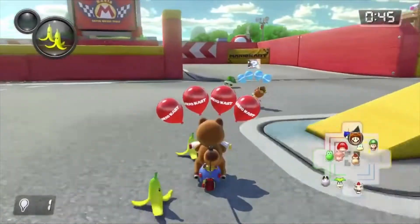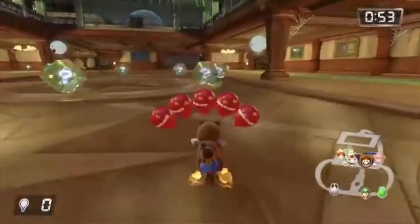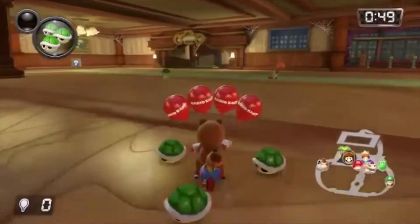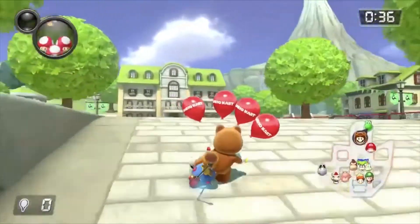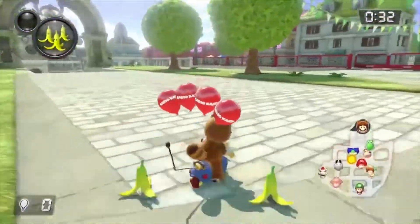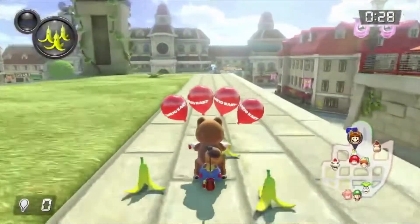SNES Battle Course 1 is your standard, simple retro arena — nothing else to be said. GCN Luigi's Mansion is a trip inside Luigi's Mansion from the GameCube, complete with ghosts, creepy staircases, and a rainy rooftop. And finally, 3DS WooHoo Town is modeled after the WooHoo Loop track from Mario Kart 7 while also giving references to Wii Sports Resort.